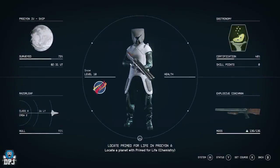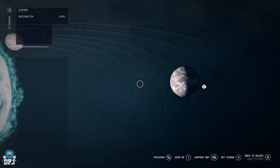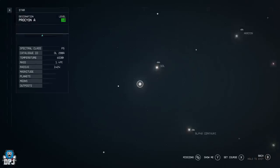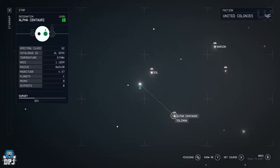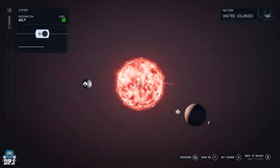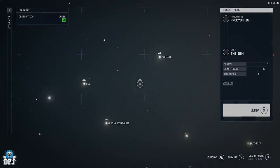You can sell them in a place called Wolf — it's a solar system. If we come out to the star map, you can see this is where you start: Alpha Centauri. Wolf is up here to the right and it has a planet with a place called The Den.